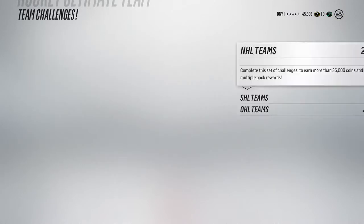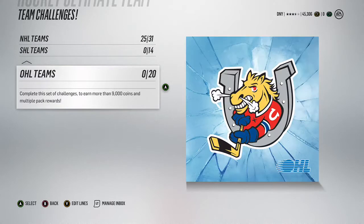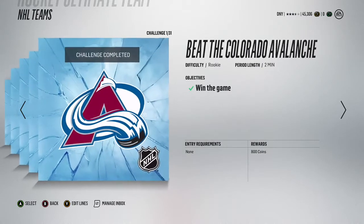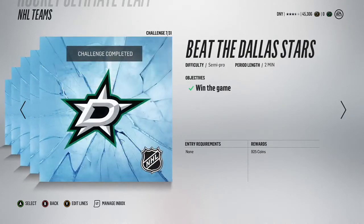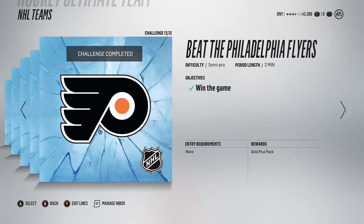First things first - playing offline HUT challenges is very valuable for your time. You're going to make a lot of coins off of this if you do it correctly. Before you do anything else, if you have a decent team from your returning user bonus packs, play the NHL team challenges. You'll come out with 35k and about five or six packs. All you have to do is win the game - there's no objective other than winning.